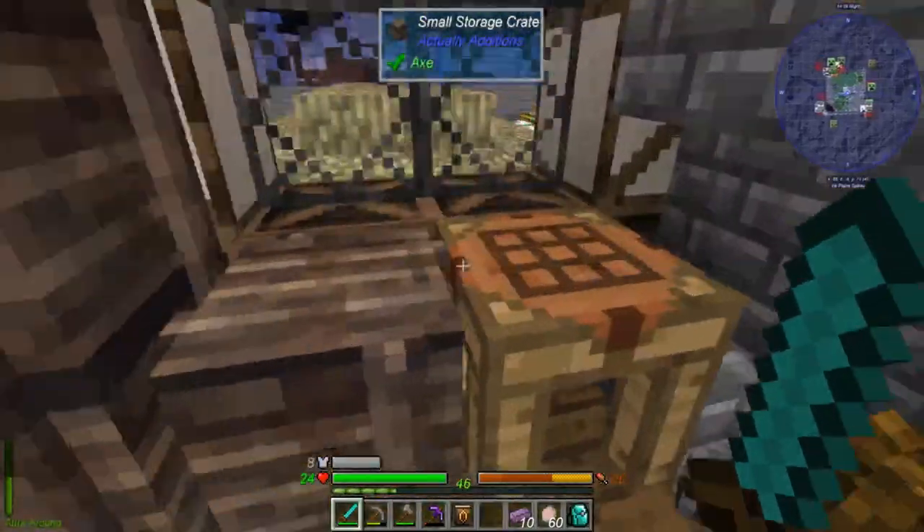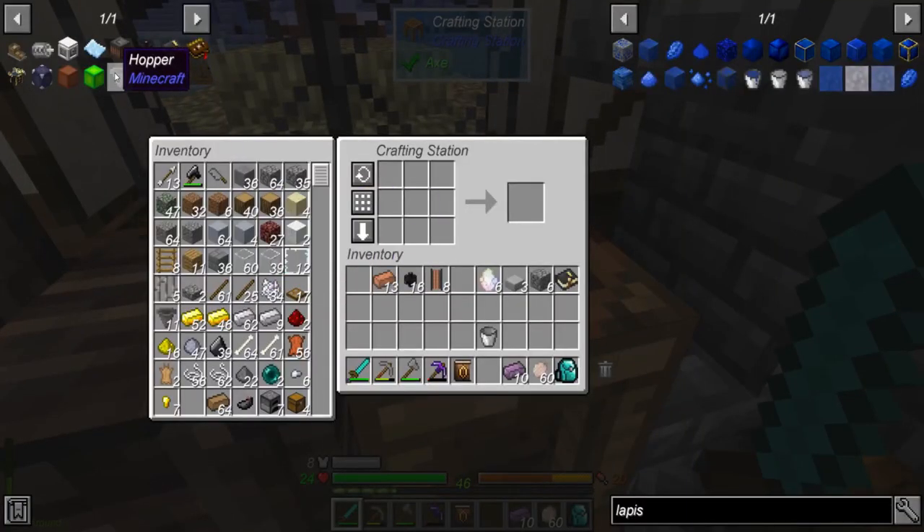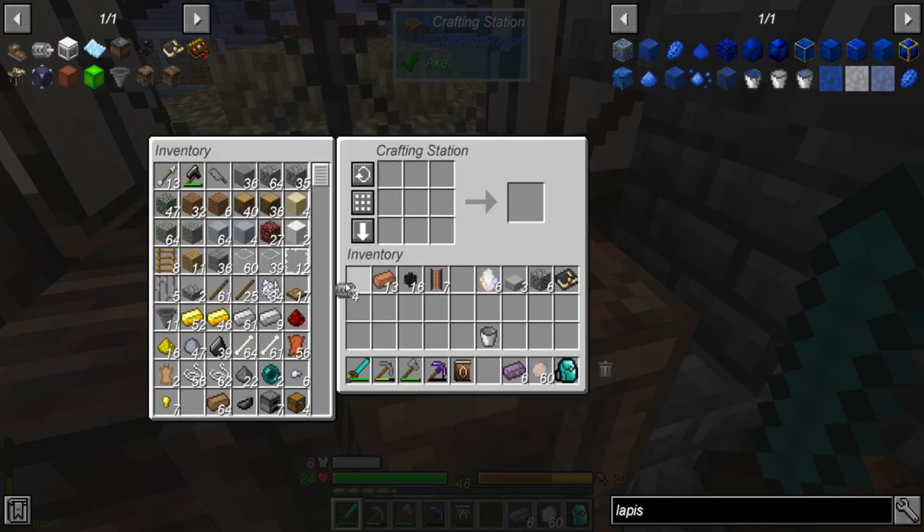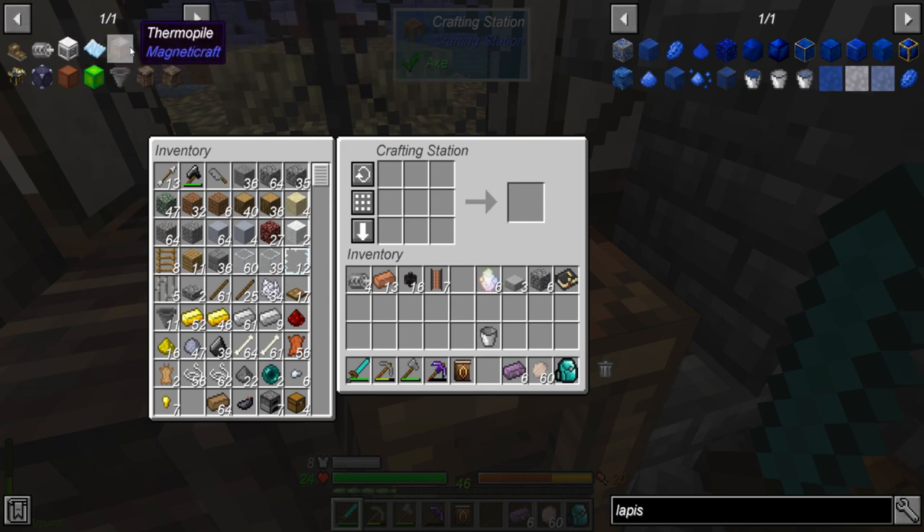Make some stuff. Kind of want to get into Astral Sorcery though. Although making a machine hopefully can do some — because I think we make a grinder, like that.